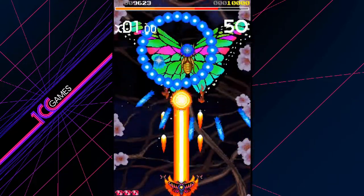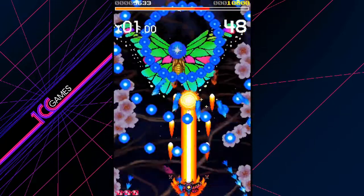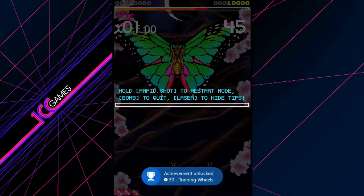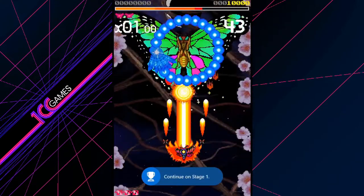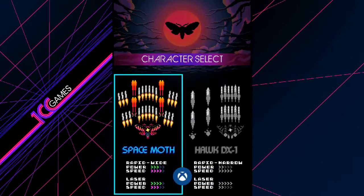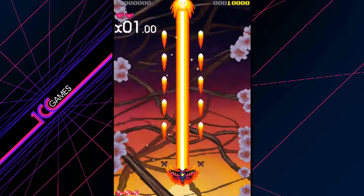I almost feel like restarting — it's the perfectionist in me. Yeah, we're going to restart this one. I got an achievement already. Let's actually lose on purpose — continue on stage one. Oh, we did already. We're going to restart it though. It jumps you right back into the action, pretty quick.